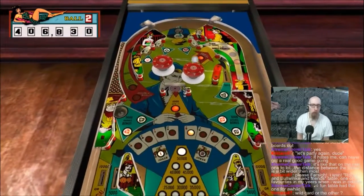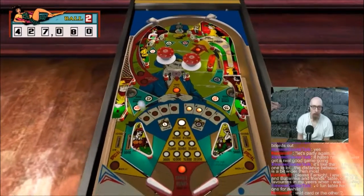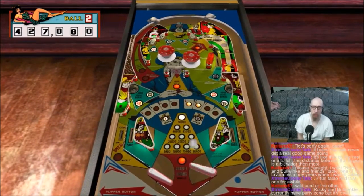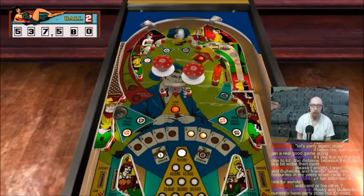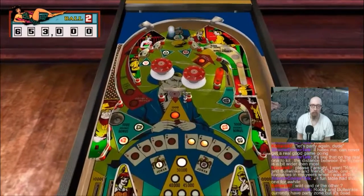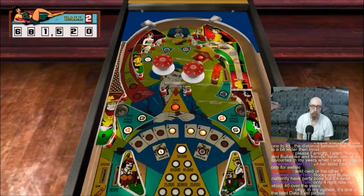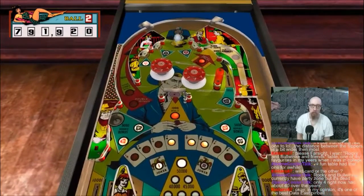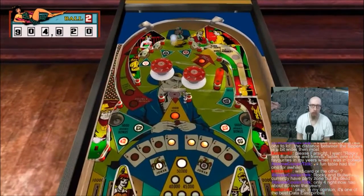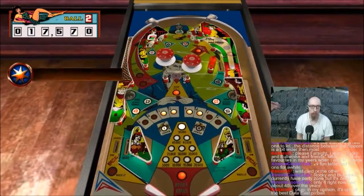Oh wow. So you got a whole bunch of these tables in real life, huh? Special lit in the upper right corner. Got it. And I'm assuming you can get that special repeatedly — it hasn't turned off. So that's three specials. That's four. Roll the score.